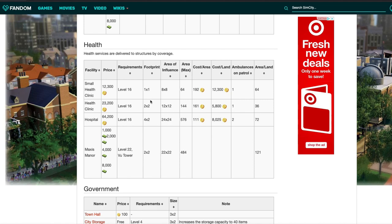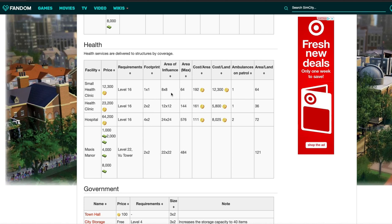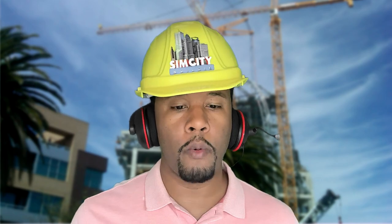I also want to talk about the Max's Mainer for a second. The Max's Mainer is something you can buy with SimCash, and it gives you coverage on your fire, police, and health — a better solution if you want to spend SimCash. The first Max's Mainer costs 1,000 SimCash, the second is 2,000, the third is 4,000, and the fourth is 8,000. I have one, so I don't know what happens once you reach that fourth one — but that's for another video.